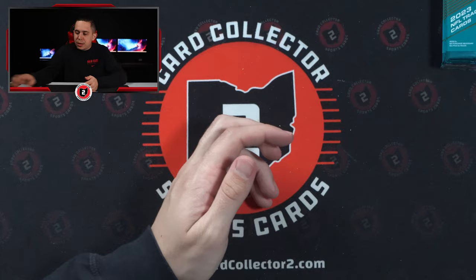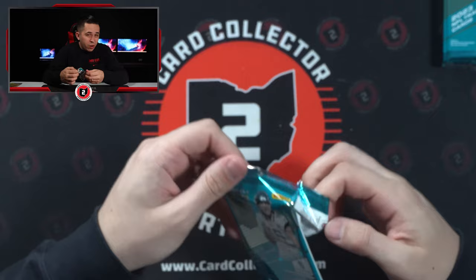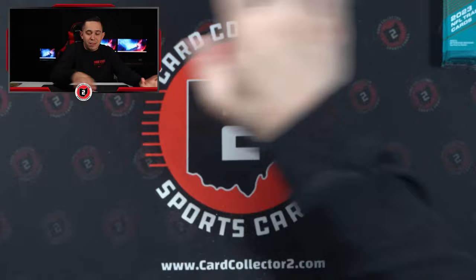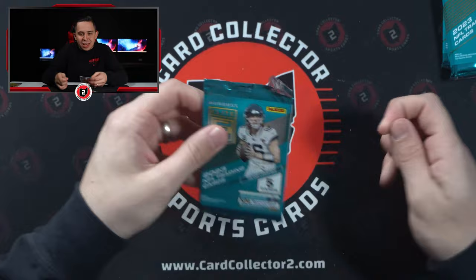Jay Ward. Here's an auto, but it's not the bonus — I'll save it. That's an orange Turn of the Century auto, so that makes me think it's like a Turn of the Century out of 49 instead of like a 299.